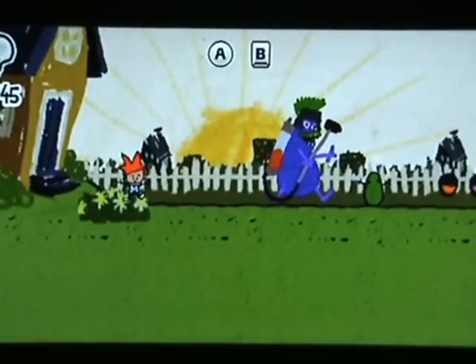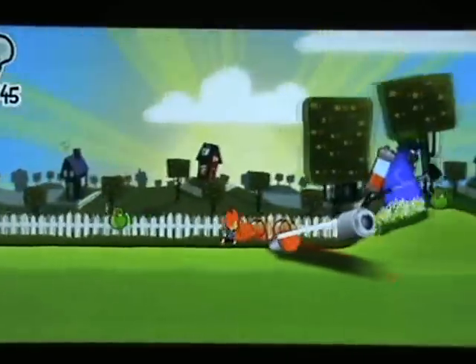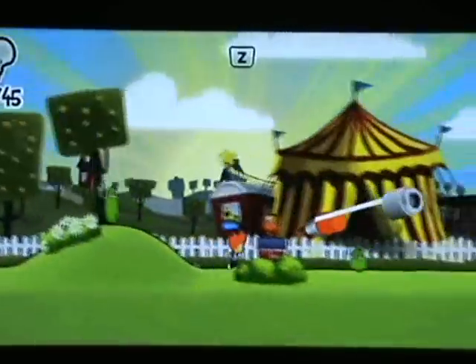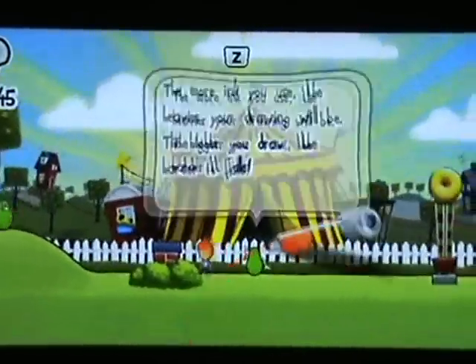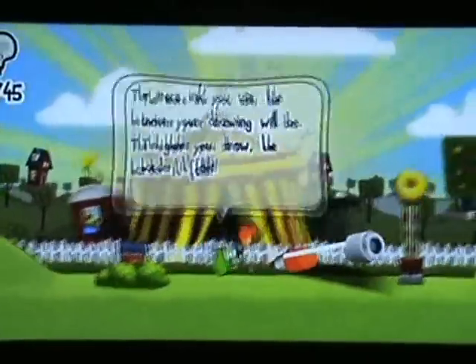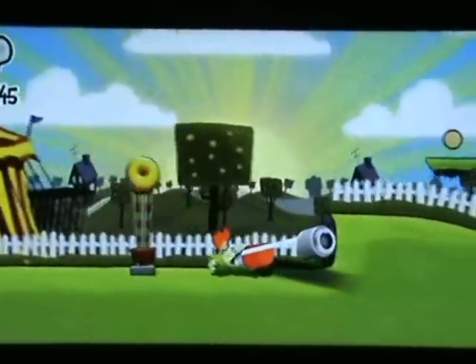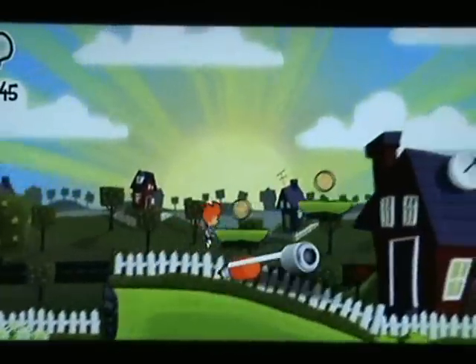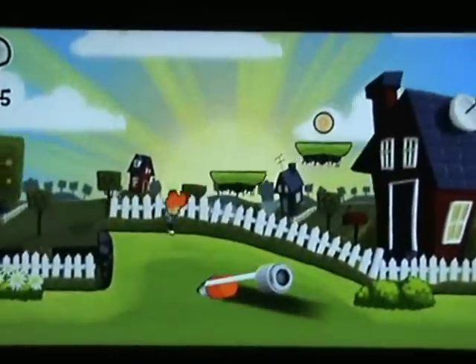After all the loading and stuff, you start like this. You have to push A and B and then it goes into one of the best looking games I've seen on the Wii, period. From there you've got a few controls you have to learn. Z jumps and you can hang onto the edges of things and climb yourself up. There is a slight problem with the Z button in the open - it doesn't always work sometimes.